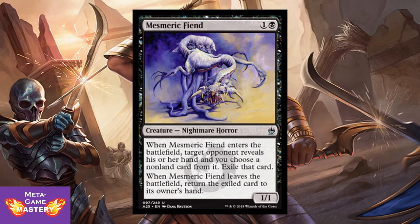Here we have Mesmeric Fiend. It's 2 CMC, 1 colorless and black, for a 1/1 nightmare horror. When Mesmeric Fiend enters the battlefield, target opponent reveals their hand and you choose a non-land card from it — exile that card. When Mesmeric Fiend leaves the battlefield, return the exiled card to its owner's hand. That's a great tempo play — you're forcing your opponent to be without their best card for a while. This is also in the same format as Cloudshift — due to the way these triggers work, if you flicker Mesmeric Fiend with Cloudshift, they never get that card back. It becomes permanent exile. Very neat interaction in limited.